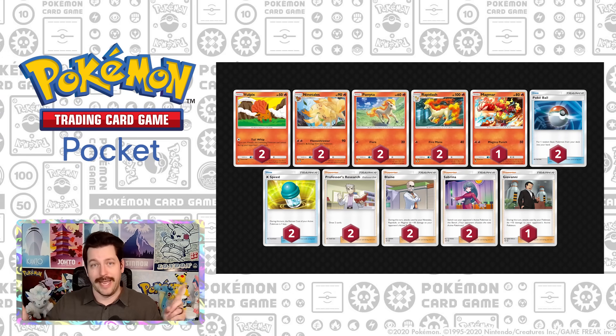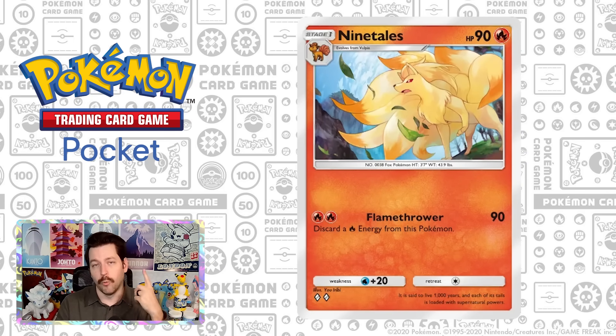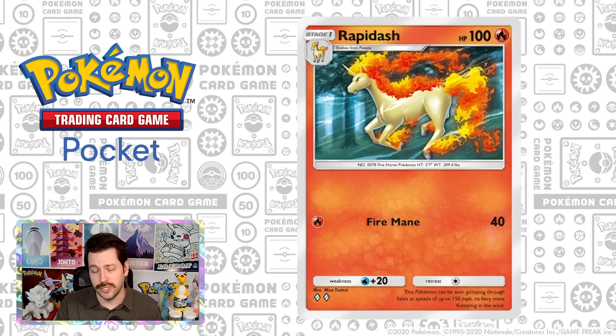Then we have one of my absolute favorite decks — Blaine. I love Blaine. I think Blaine works so well. The only problem is you will run into a decent amount of water and it's not that great into water. The idea behind a Blaine deck, of course, is Rapidash and Ninetales — Magmar as well, which you can swap in and out. All of these cards are able to be played with Blaine, giving them an extra 30 damage. If you look at Ninetales, it does 90 damage — throw Blaine on top of it and it one-shots Pikachu EX. You'd be doing 70 damage with Rapidash and one fire energy. You're really aggressive, trying to stop your opponents before they set up — that's why it's thought of as aggro Blaine.